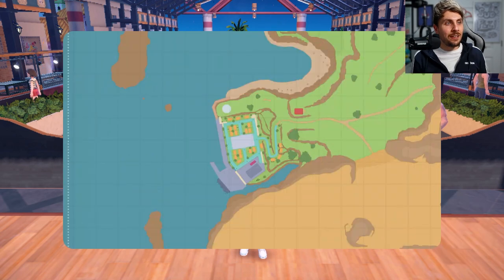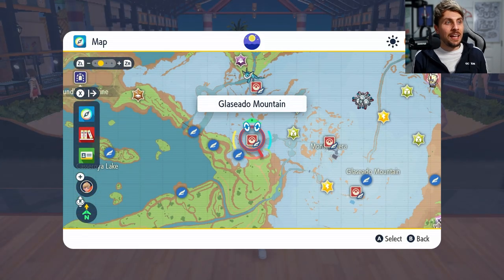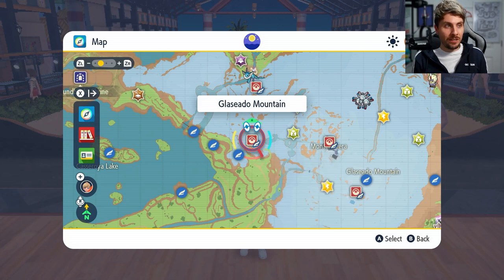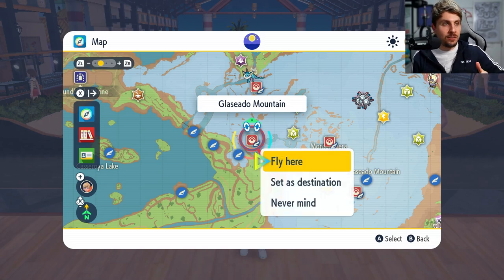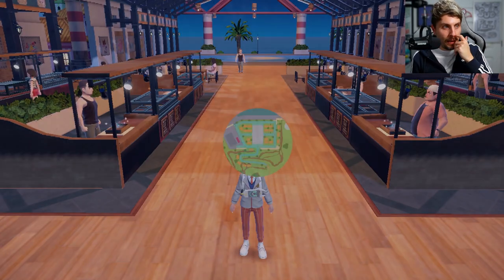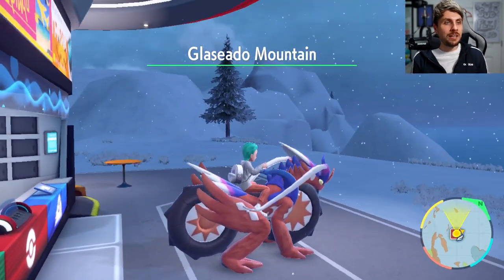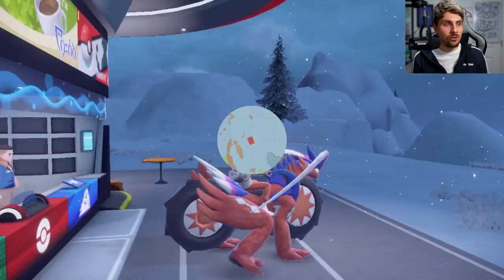Once you're in game, what you are going to want to do is head up to the Glaseado Mountain area, and it is this area right here. If you haven't got the save point yet, you will want to head to this Pokemon Center right here. It is just to the west of Montenevera, so if you fly here, that is the fly point that we're wanting to head to. Some of you might have not visited this area before, so we're not flying directly to it. If we get a map open, we can just mark it and set as destination.